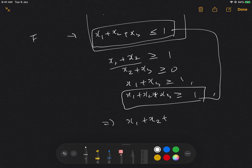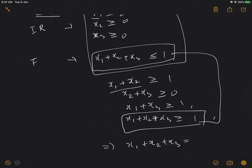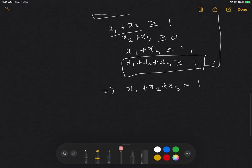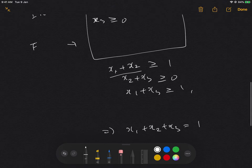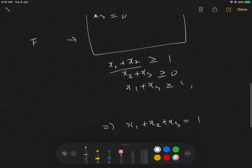We notice something interesting: x1 + x2 + x3 can't be greater than one from feasibility, and can't be less than one from the core condition. So it has to be exactly one. That means we can eliminate the inequality and replace it with the equation x1 + x2 + x3 = 1, reducing the problem to a simpler form.